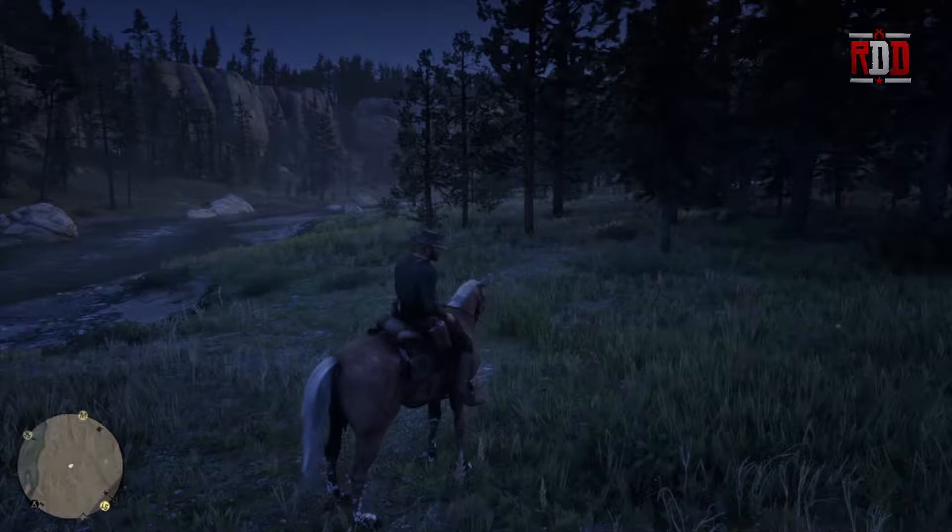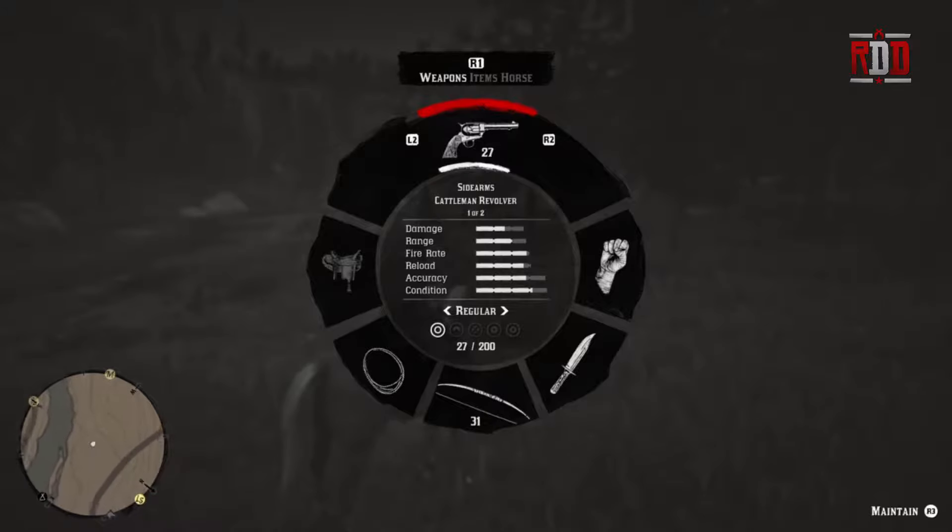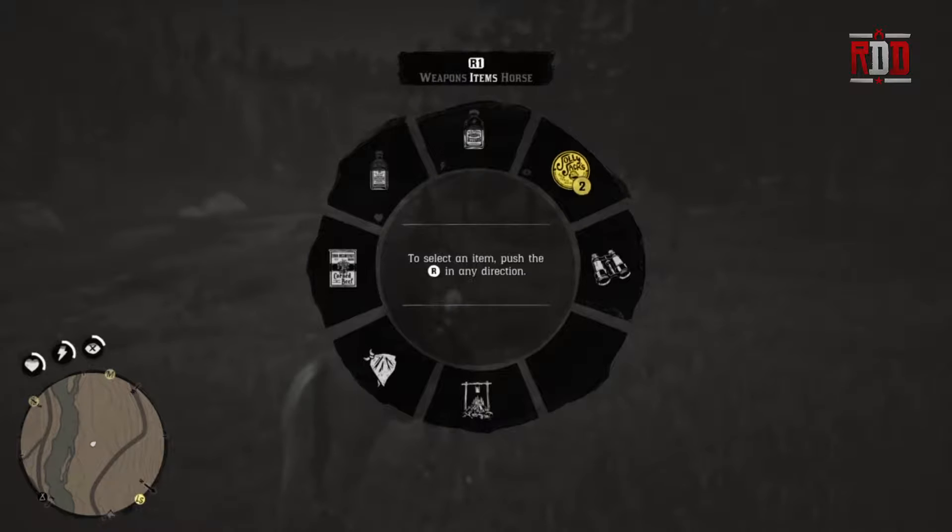I'm on a PlayStation 4 — hold down the L1 button and you'll get this wheel of options. Up at the top you'll see R1, then it says weapons, items, and horse. Push R1 until you get to items, then with R3, the right analog stick, go down to the bottom and you'll see crafting camp, which gives you a place to rest in the wilderness.